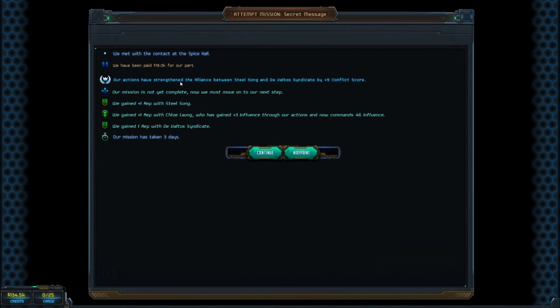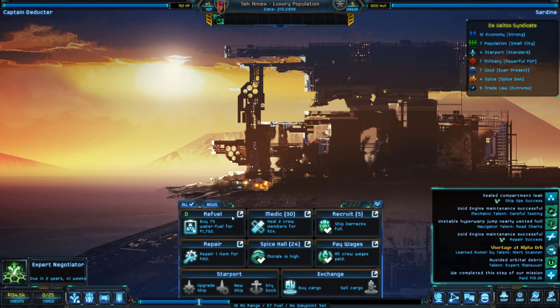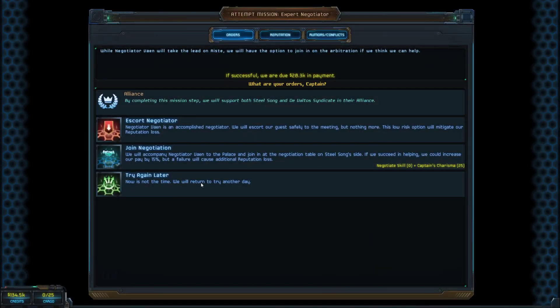The great thing about alliance missions is we gain rep with both our own faction and with the allied faction. Most of the time when you do missions you'll lose reputation with the other faction, but this is why I really like doing alliance missions — it's essentially free reputation.